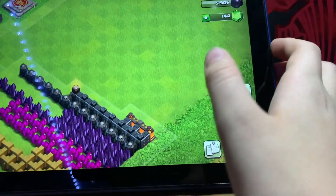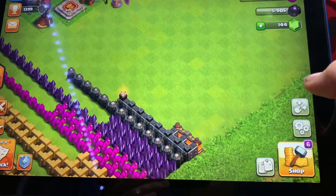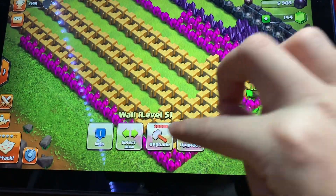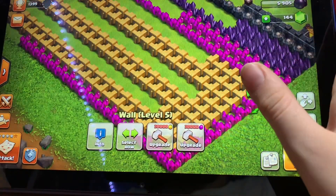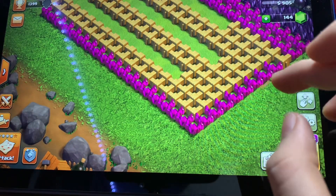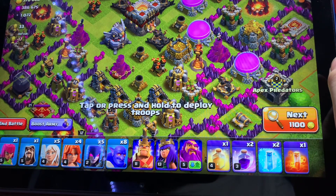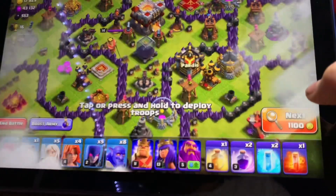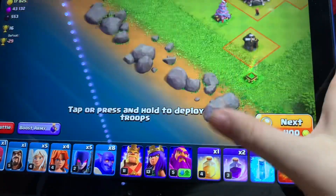We've completely used up all our resources. We do have gems — for example it's 37 gems for a wall — which I'd say is unnecessary. I think we're going to start getting into attacks now. I should have saved that gold. We only have about eight tries, so hopefully we can find a good base.